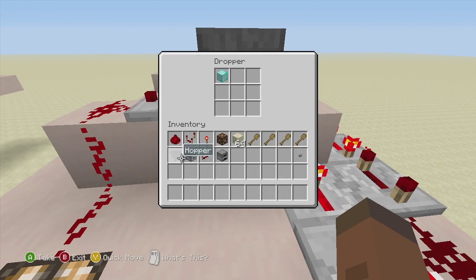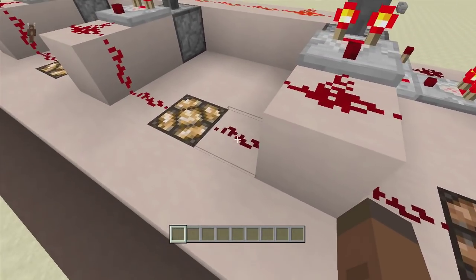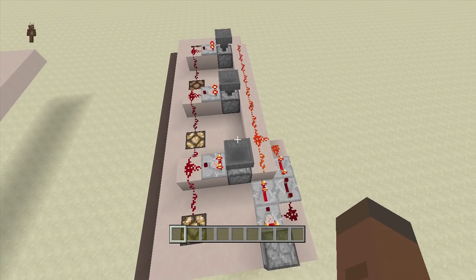Inside my dropper I have a diamond block, which is my stackable item, and then a minecart, which is my non-stackable item. You don't have to use these two - these are the most expensive ones. You could use a piece of sand and a wooden shovel, because a wooden shovel is a non-stackable item and a piece of sand is a stackable item. When the diamond block goes up into the hopper, it will only give off a one-pulse, meaning the lights will not come on. When the minecart goes up there, it will give off a three-pulse, meaning the lights will come on.